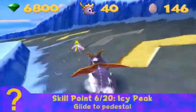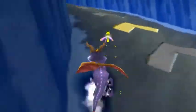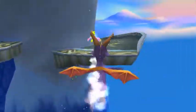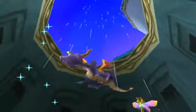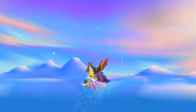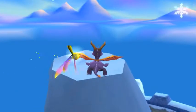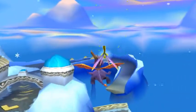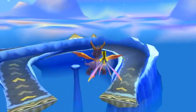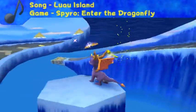Then Icy Peak — Glide to the Pedestal. I'm not sure if I mentioned this one. I did talk about the platform where that other thief is standing. We want to get back over there because if we can actually land on that platform — which can be kind of hard since it's a really tiny platform — but if you do manage to land on it, you get a skill point.